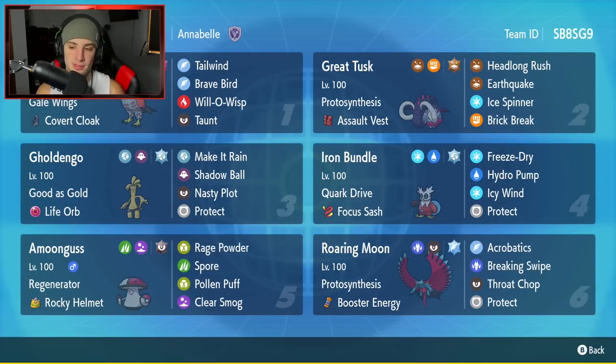Fourth Pokemon is going to be Iron Bundle. Iron Bundle is just a great special attacker and great for speed control too because it learns Icy Wind. It has Quark Drive as its ability, Focus Sash as its item. Hydro Pump, Freeze-Dry, Protect, and Icy Wind for its four moves.